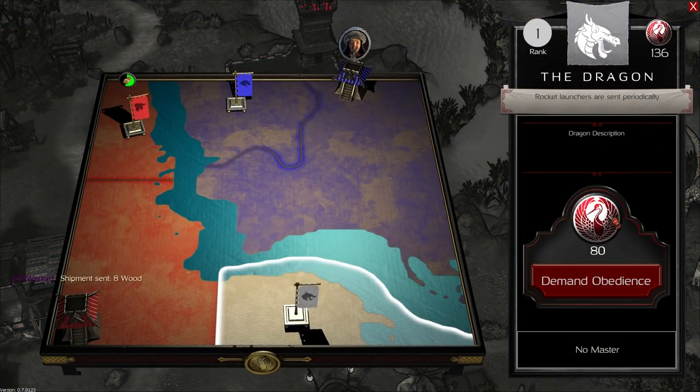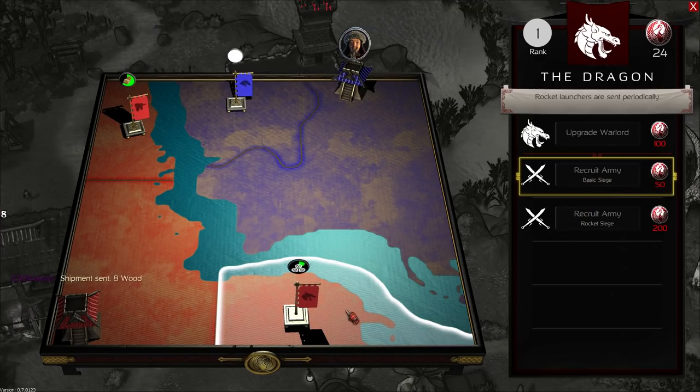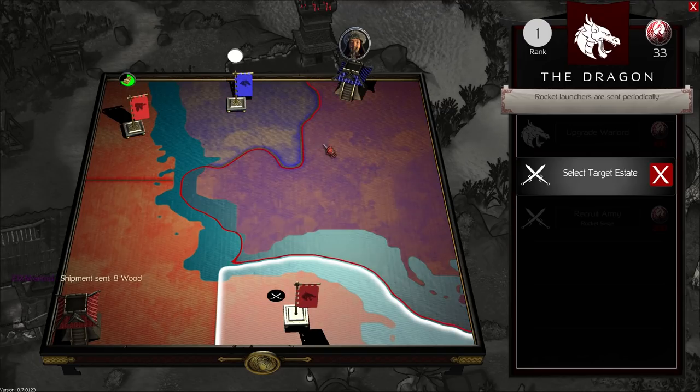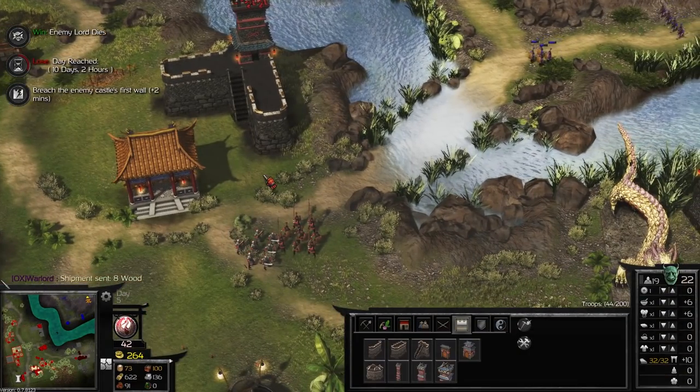Now we have enough diplomacy points to demand obedience from the Dragon. We click this and it opens up his options. He's a much more aggressive Warlord — he has a passive which will be sending Rocket Launchers to us periodically, which I'll show you in a moment. But first, we are going to recruit a basic Siege Force from him. Loading up his Siege Force for you — once that's complete, click Attack Enemy, and click which estate you want the Dragon to attack with his basic Siege Force. We're going to choose the Horse Warlord to soften him up before we take him out ourselves.